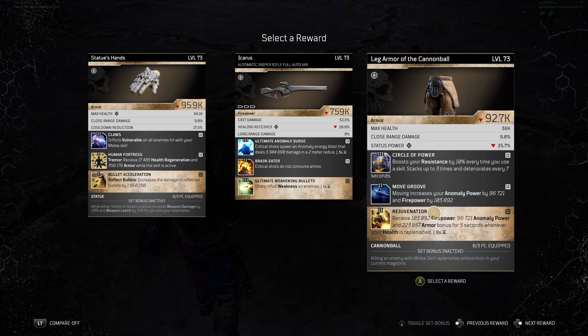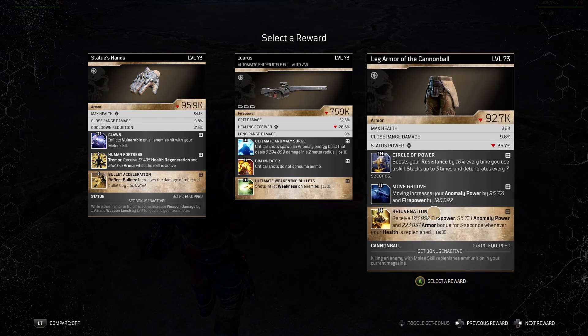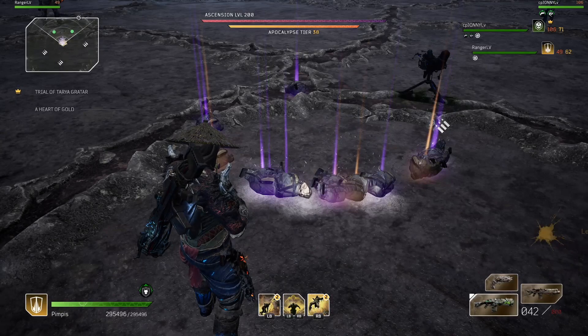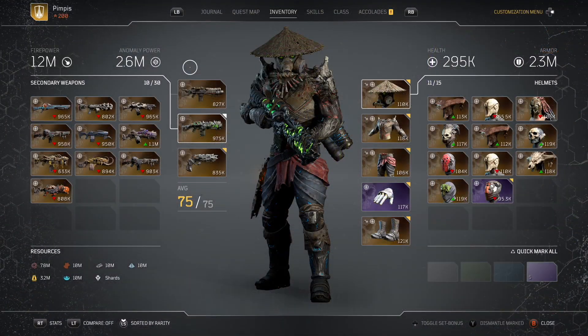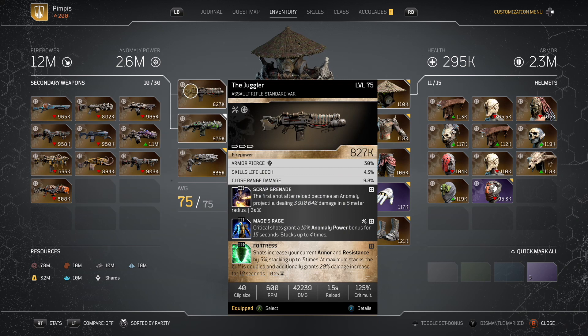Now let's get back to this Devastator toxic bleed Pyromaniac setup — call it what you want. The main thing is that this build is absolutely unkillable, immortal. You will be like a walking God. It's like a power fantasy in real life.